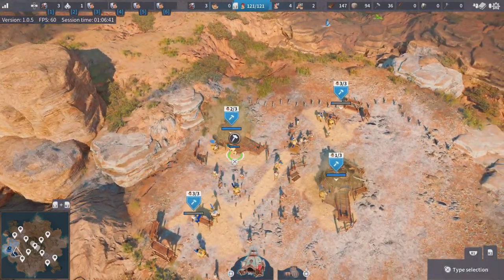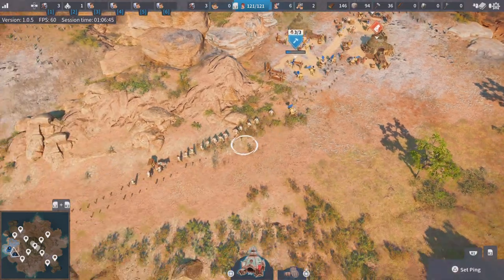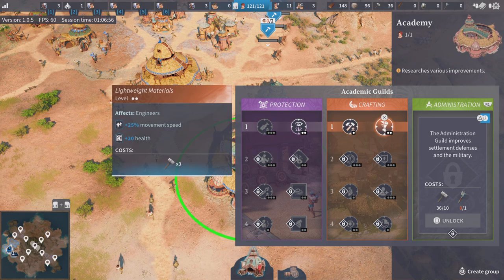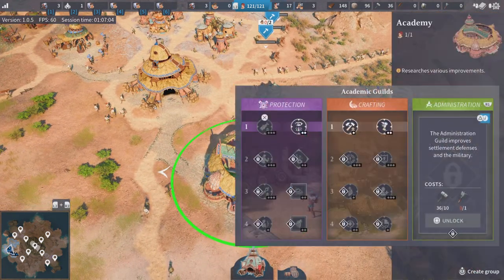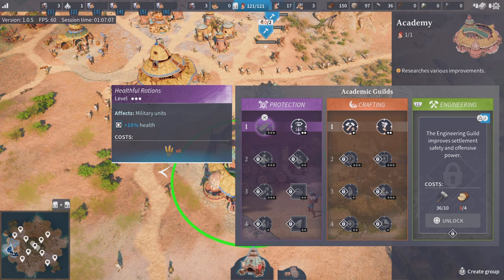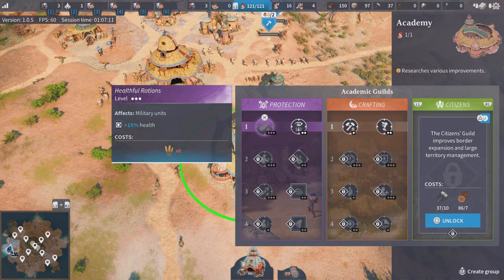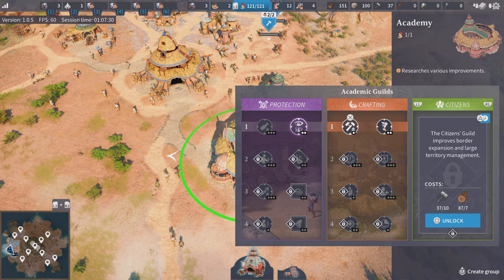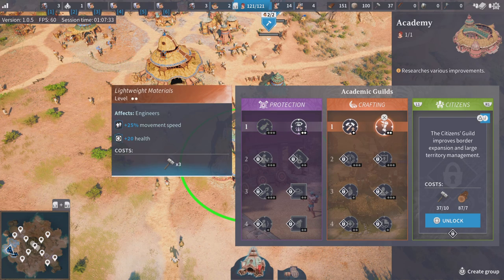So this is our academy — you have three different pages. Protection and crafting is on every single academy. The last page can be toggled between three different groups, and each one can specialise in administration, citizens, or engineering. In general, I like citizens first. It only uses wooden logs and hammers, which you should be producing pretty quickly. I like to unlock this as early as possible. Citizens research allows you to do dirt road carts, pull carts, and free goods per trip without building the stone road.